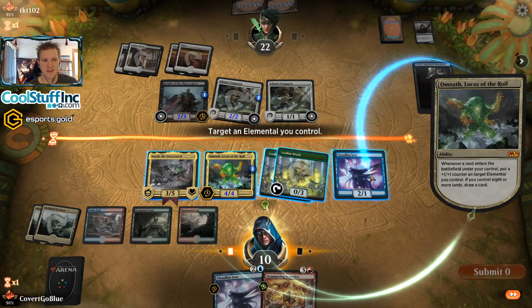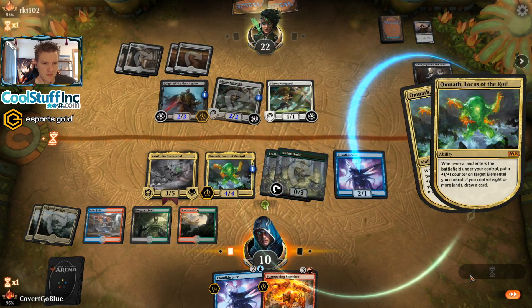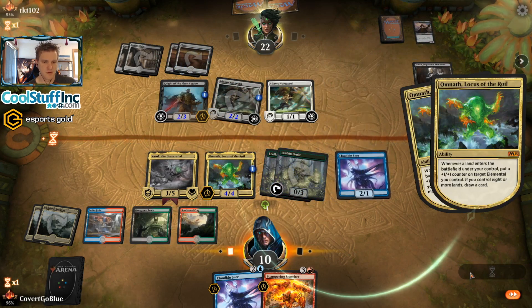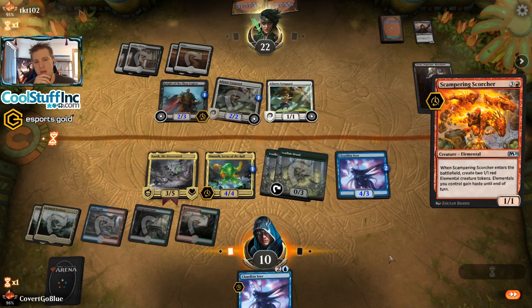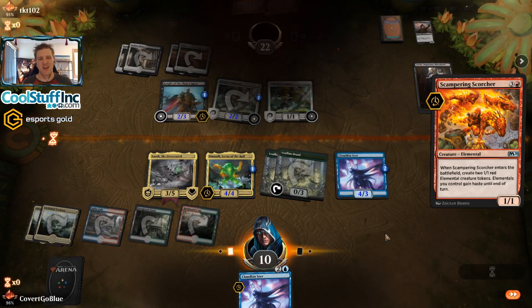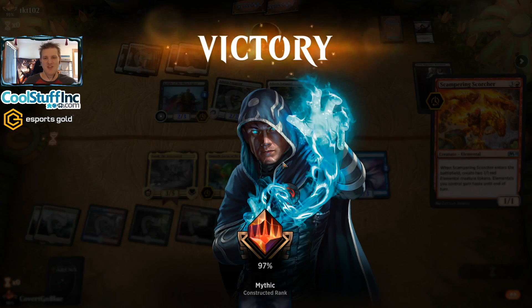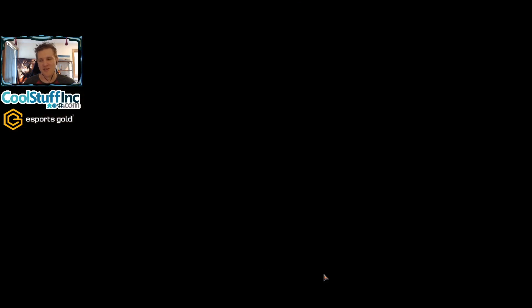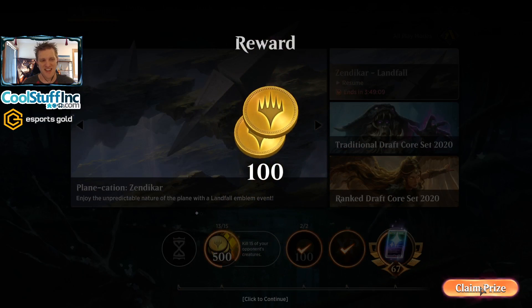Let's do it like this — and now we scorch. Scorcher comes down, double triggers. The opponent can only block one; they have to pay four life to block the other, and they just scoop. They don't want to play anymore. Sorin was going to die, and we'd be left with several blockers to take on the Vanguard. We're in a pretty good spot and the opponent doesn't even want to see how ugly it can get. Game one down.